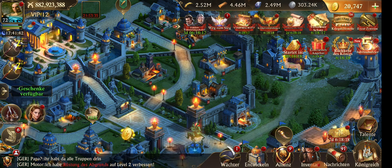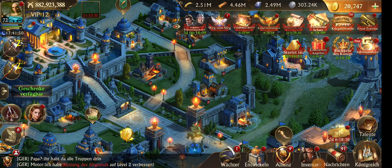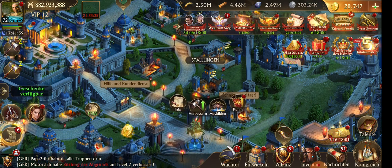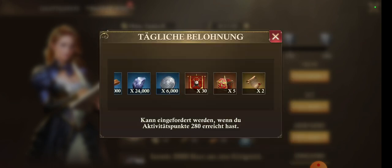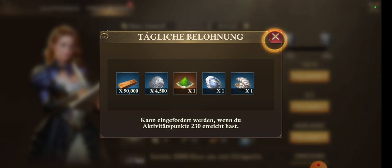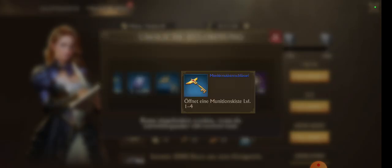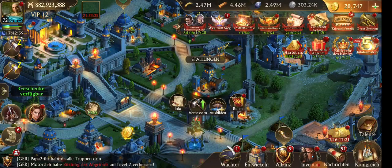To upgrade this castle, just follow the steps I always tell you about: do all events, check the description below and watch my other video on how to prepare for the next 50 event. You must complete all your tasks to get a recruitment banner, and you'll be getting more gallery coins and resources too.